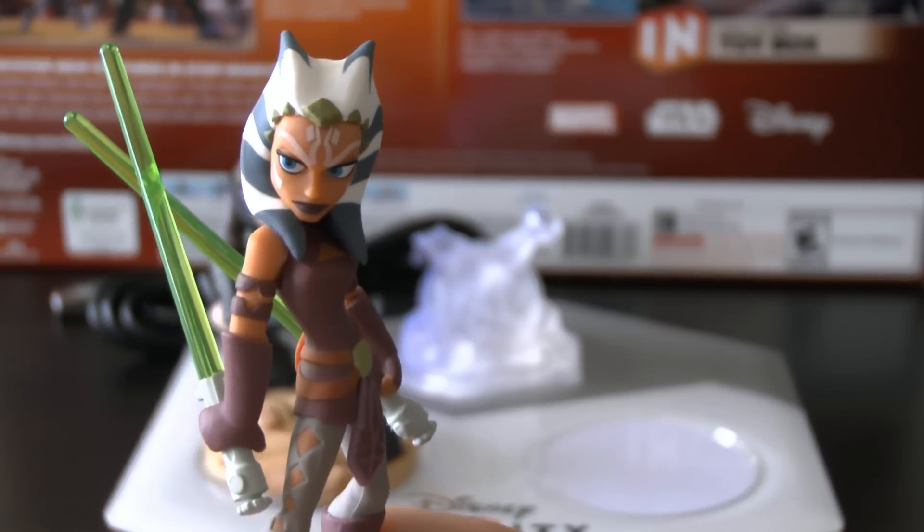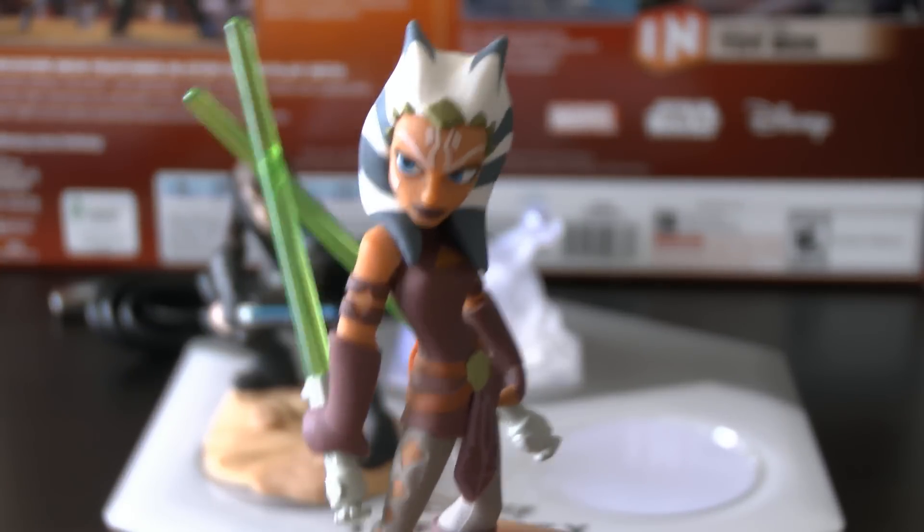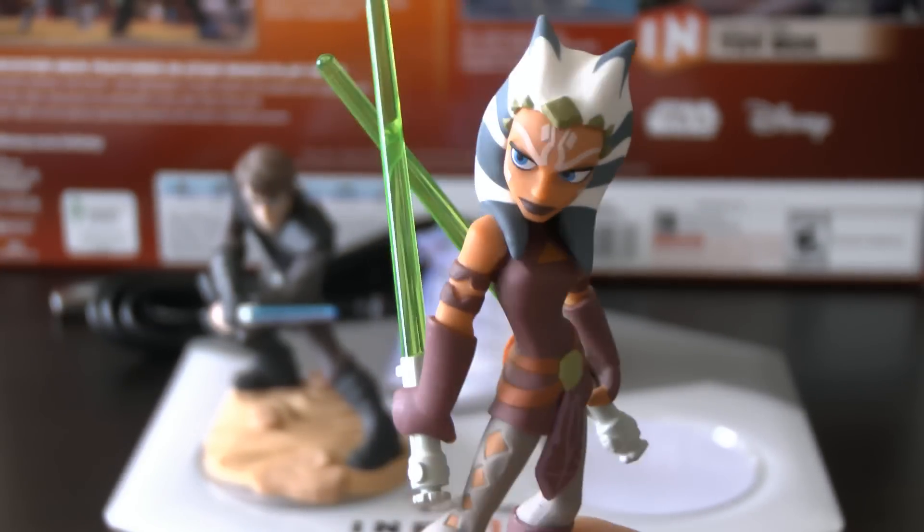Ahsoka shows up in Rebels, I believe. She is also a dual wielder, like Kirito from Sword Art Online — she has a special approach to things. She looks so cool and determined. She's like, 'I'm going to be awesome in this game.' And it's like, yes you are, Ahsoka. Yes, you are.